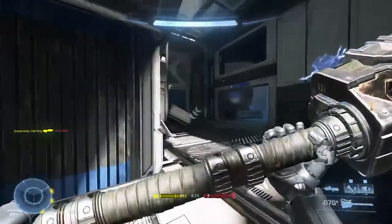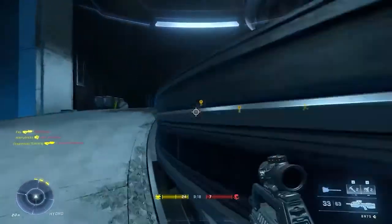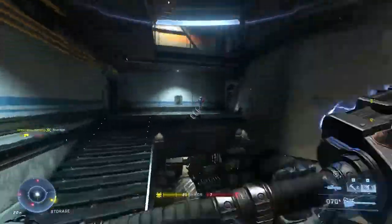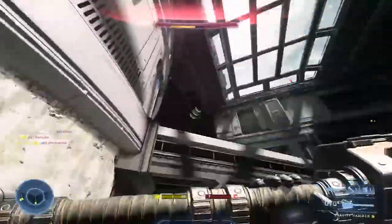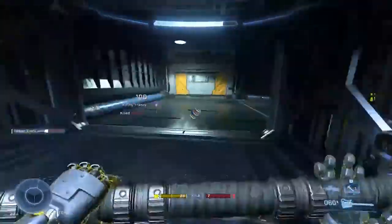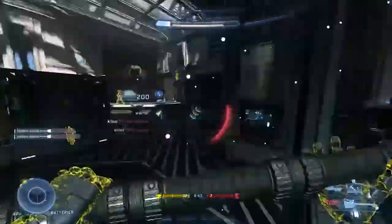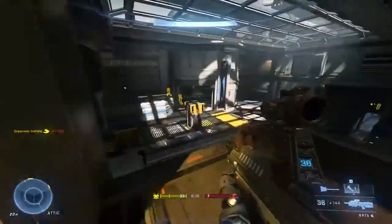The Plasma Pistol felt really weird in this game — it felt like it was a projectile but at the same time hitscan. Coming from Halo 3 where the plasma pistol is a slow projectile, in Infinite I was leading my shots a lot and just couldn't tell if it was projectile or hitscan. When shooting the charged-up shot, the tracking felt decreased which I'm okay with, but I rarely picked it up and I think I need more time to test it out.